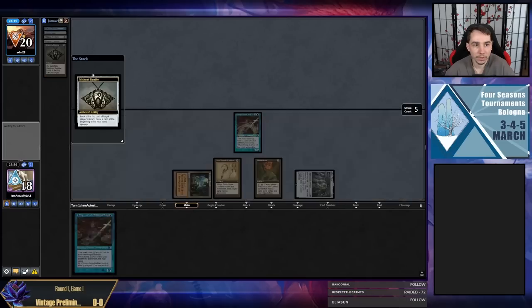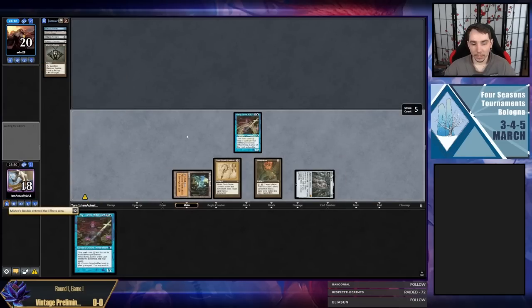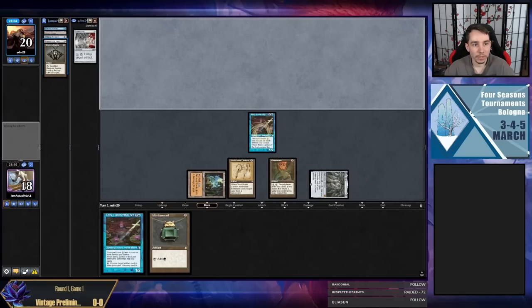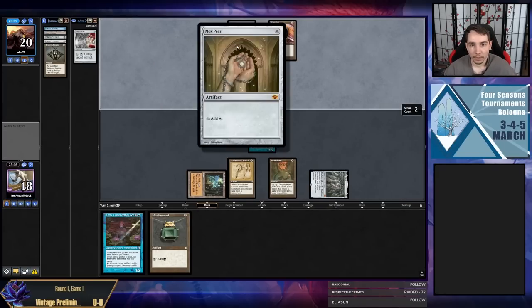I'm going to cycle this to see if we can find a Force and figure out what they're on — oh, Voltaic Key. I am currently two mana away from being able to play Painter and activate Grindstone. I also have a Needle here — instead of playing Painter, I could just Needle a Key or something if I feel like I could lose. In Painter mirrors, things get a little weird because if you have a Grindstone and they have a Painter, you are the winner.